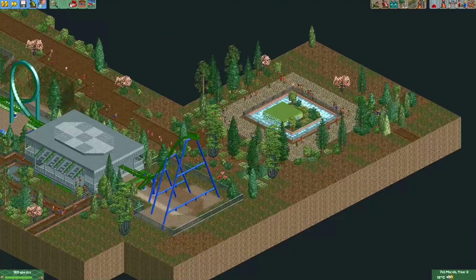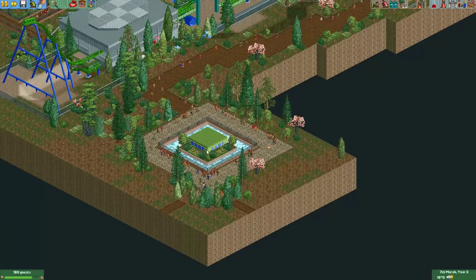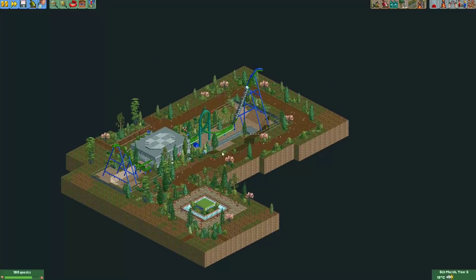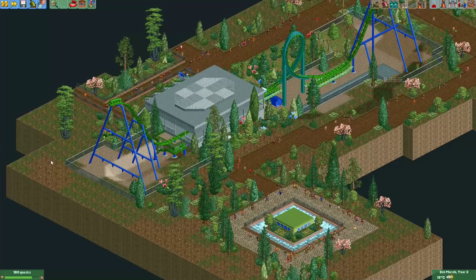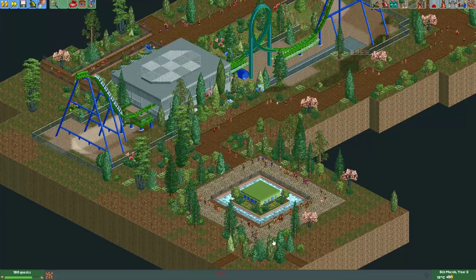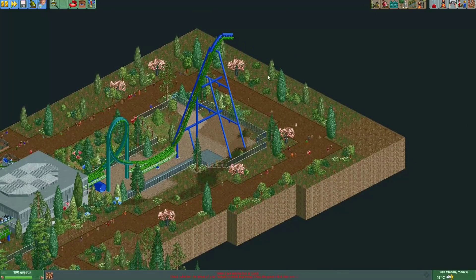Maybe it could have used a few more fences around it. The complaint from most people is that the map looked a little bit too empty - maybe it could have used some more black tile around the coaster to make these empty parts go away.